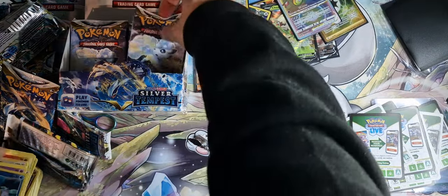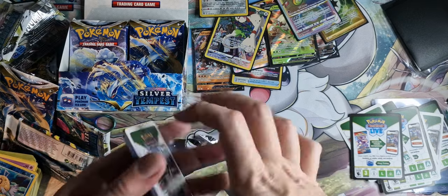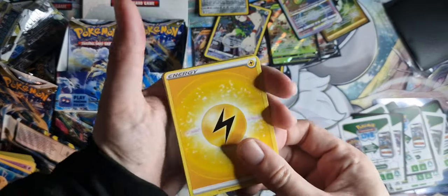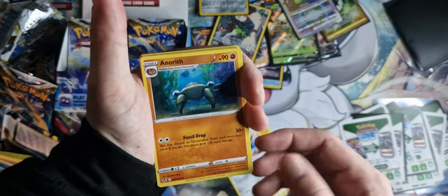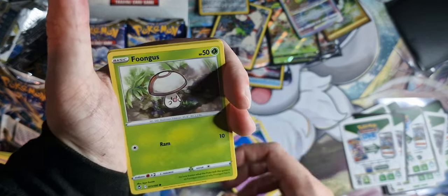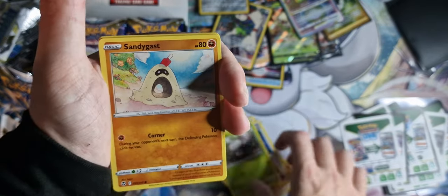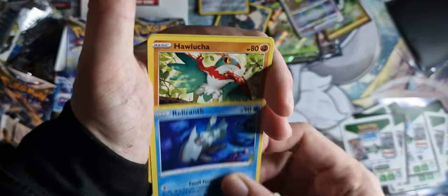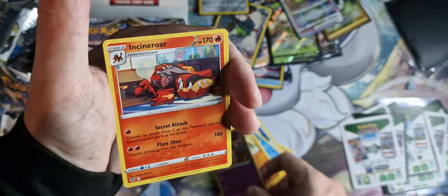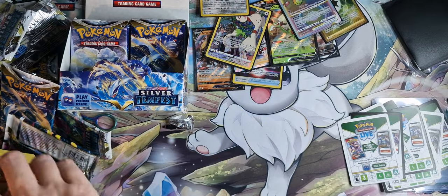Let's move on and do a Vulpix booster — come on, give us that Lugia. Lightning Energy, Matang, Anereth, Unidentified Fossil, Elgyem, Fungus, Sandygast, Relicanth, Holucha, Reverse Holo Ndidi, and the Incineroar — having a nice little nap there. We've got the full evolution set of him now from this.